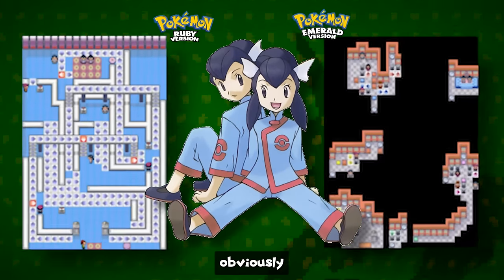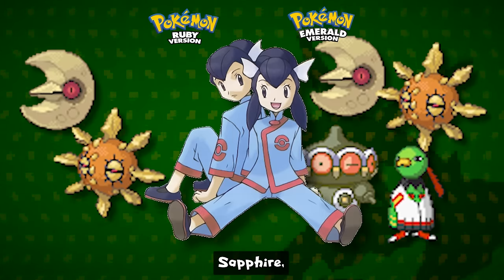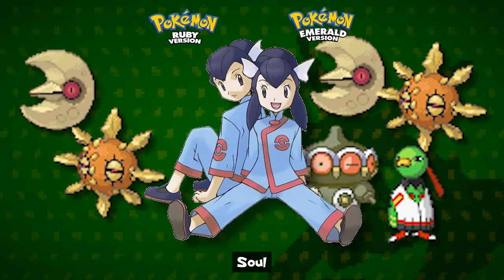Finally for gyms, we have Mossdeep City with Tate and Liza. This gym has the biggest difference in design compared to all others. In Ruby and Sapphire, you move around spinning plates that take you to Tate and Liza. In Emerald, you use teleporters and rotating objects to get there, making for a drastically different experience. Also, in Ruby and Sapphire they only used a level 42 Solrock and level 42 Lunatone. In Emerald, they added an extra Claydol and Xatu as well as Sitrus Berries held by Solrock and Lunatone.